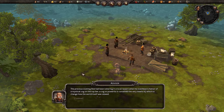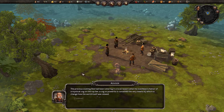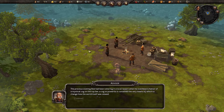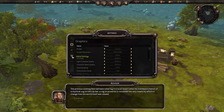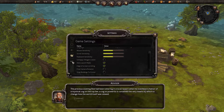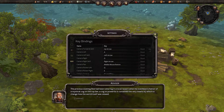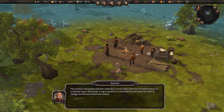The previous evening, Bob had been loitering in a local tavern when he overheard chatter of a mystical cog on the top bar — a cog so powerful it contained the very means by which to change how the world itself was viewed. Let's check that cog out. There might very well be a keybinding cog. Let's look for rotate: Q and E. Being as left-handed as I am, I would not have sought those out. That is not their fault.